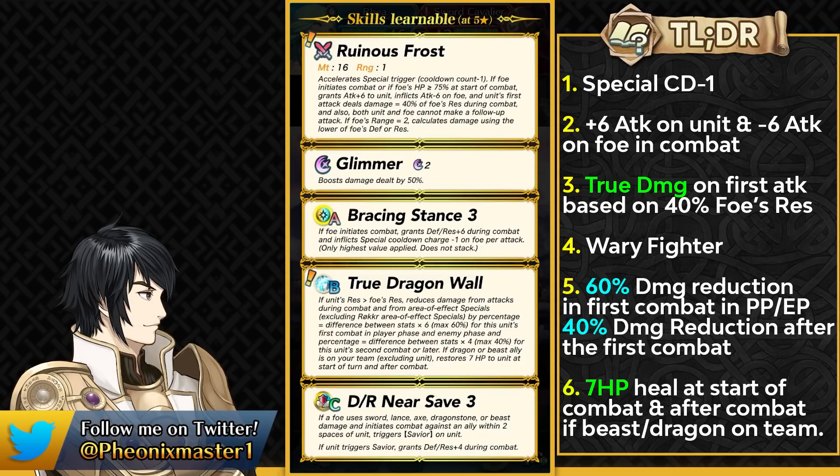She can also heal up 7 HP at the start of turn and also after combat if she's got any kind of dragon or beast ally on her team. Technically Fallen Edelgard can work with Fallen Rhea, and Fallen Edelgard can also transform because Rhea is a dragon, so it's kind of funny. Fallen Edelgard was definitely a really strong unit out of the Fallen banner last year.